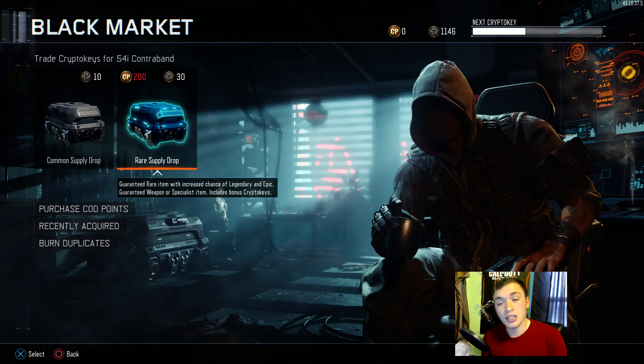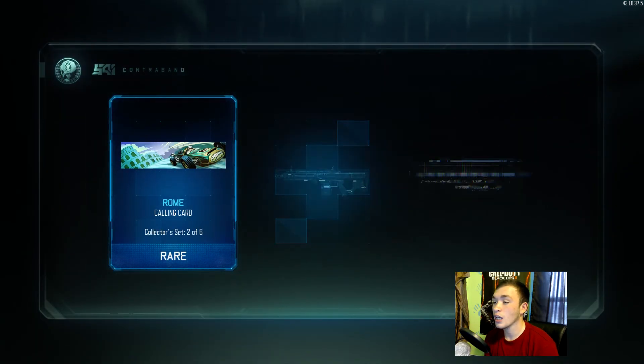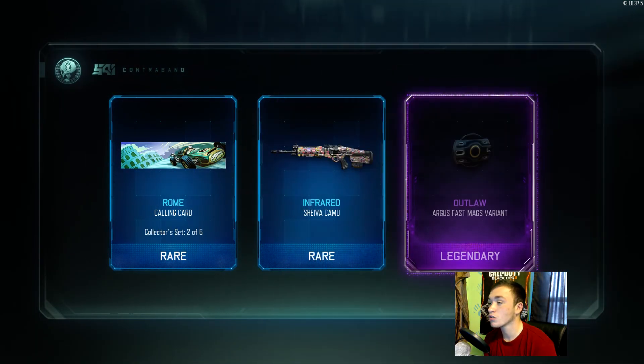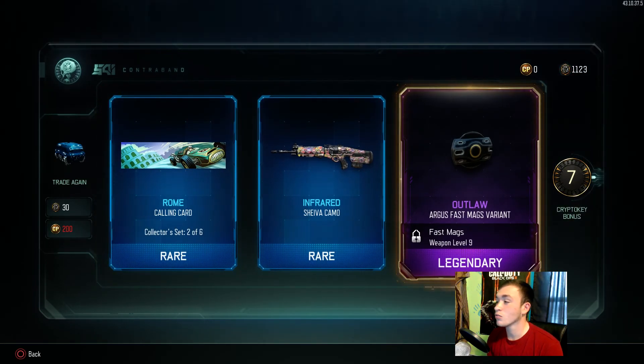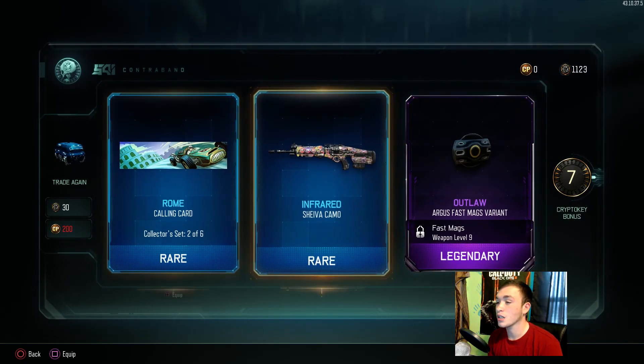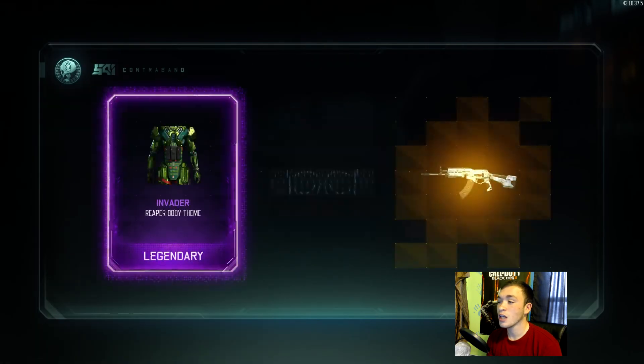Let's jump right in and start these supply drop openings. For the first supply drop we get a rare calling card, Inferno for the Shiva, and the Outlaw for the Argus. I don't really need that for the Argus because I'm probably not going to use shotguns anymore now that I got them diamond, but let's see if we can get something we actually use.